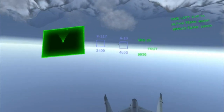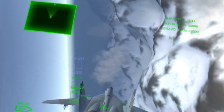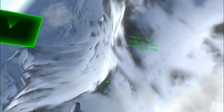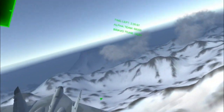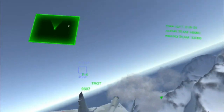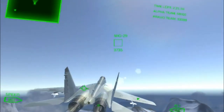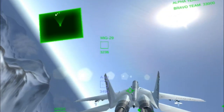You turn the plane in the direction you want to go. Pull the trigger to shoot your missiles once you've got a lock on. To take enemy missiles off, the easiest way is to head into a dive — sometimes you can roll them off but not always.